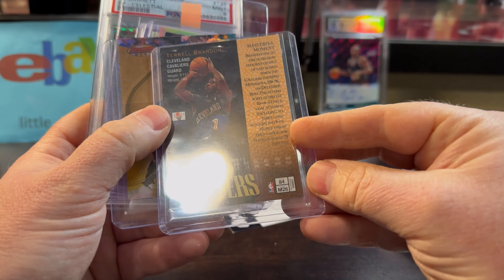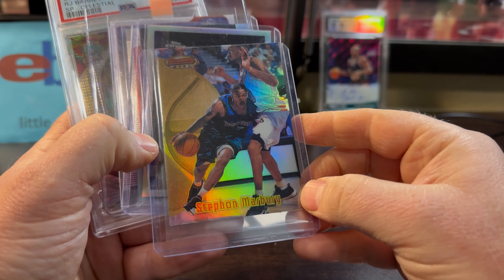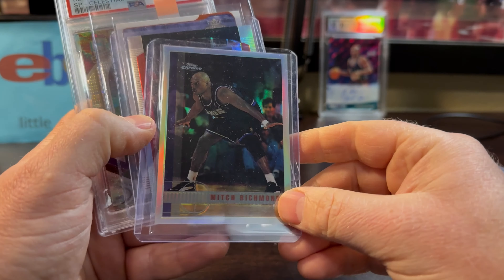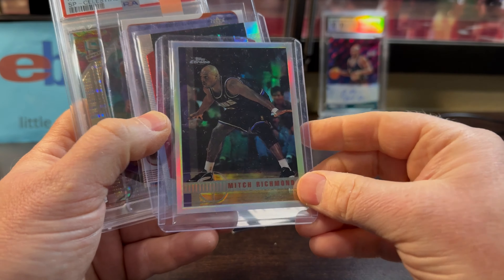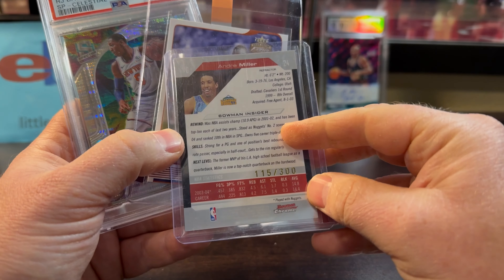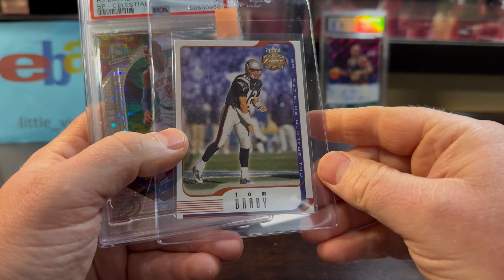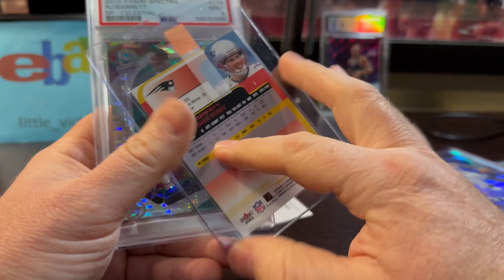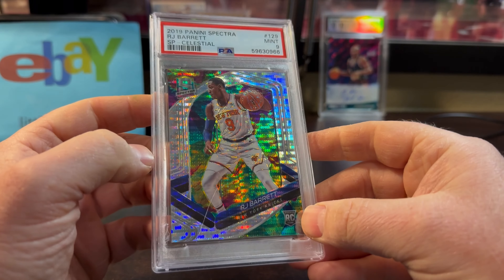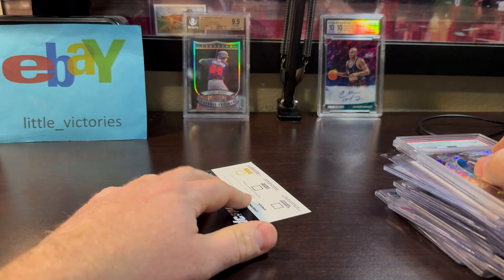Greg Vaughn refractor out of 499, only $1. Kevin Greene Hidden Gems Refractor for $2. Marvin Harrison Platinum out of 100 for $1.50 — really low-numbered for a Hall of Famer, good deal. Terrell Brandon refractor — fan of his — only $1.50. Stephon Marbury 1997 Bowman's Best for $3 — you can already see the refractor line. Mitch Richmond — only $2, doesn't look like much greening, look how centered. Andre Miller for $1 — I liked watching him play, he's got the old man game, played for the Blazers for a while. Tom Brady for $2 on an older card numbered out of 200. RJ Barrett Celestial — $11, I like the look of the Celestials, numbered at 99 in his rookie year.